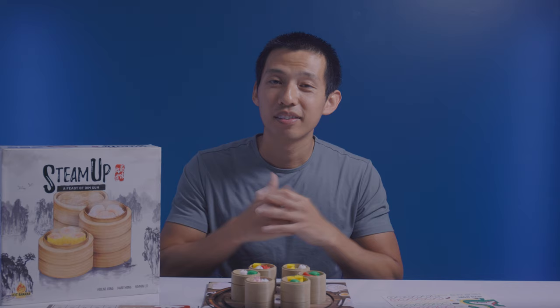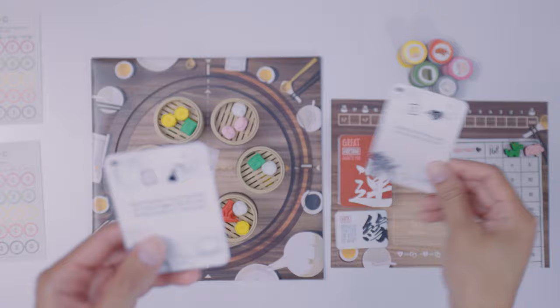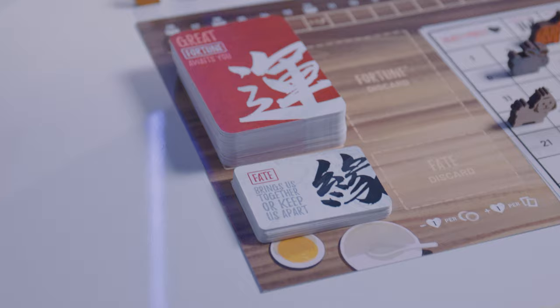To recap your turn: you must perform two actions from five possible options in any order — gain one token, draw one fortune card and rotate the turntable 90 degrees, play one fortune card and rotate the table, exchange two fortune cards for one food token, or purchase a steamer. Once everyone has had a turn, the round ends and a fate card is revealed from the deck and its effects are resolved.